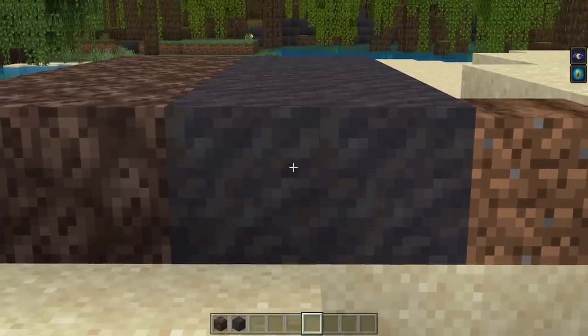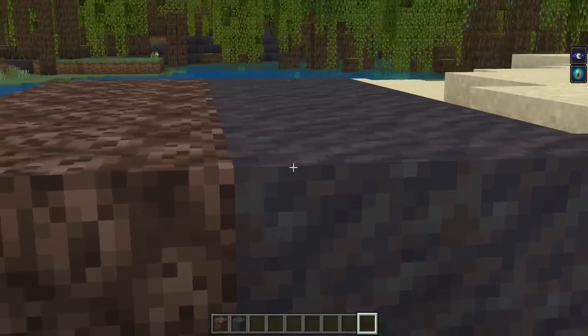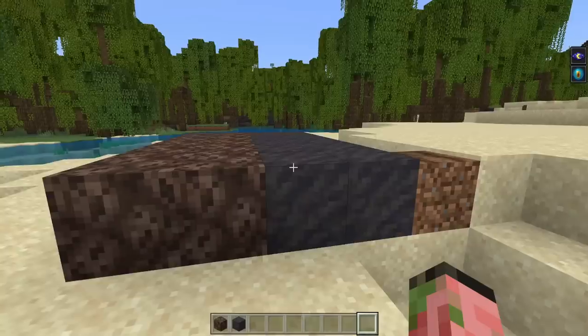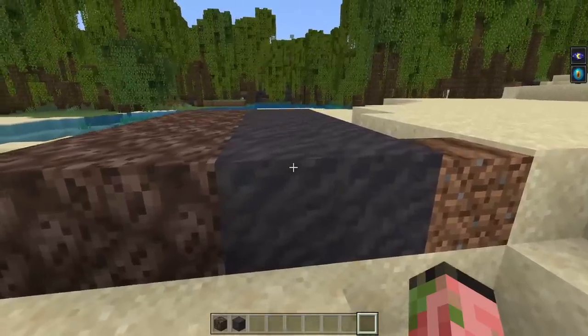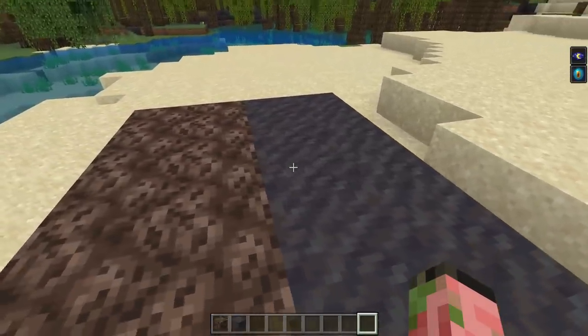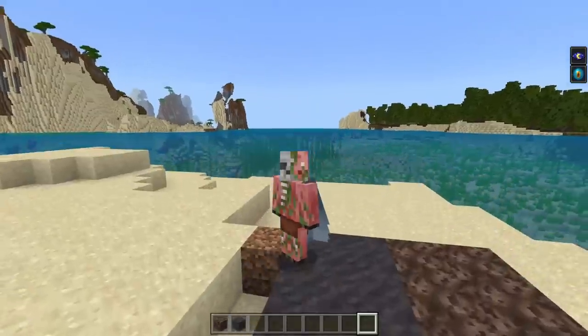There's a known and intended issue with mud blocks in 1.19 Bedrock in that they are a full block instead of a partial block. This is due to a pathfinding bug that could not be resolved in time for 1.19, so they just made mud a full block. Mud blocks aren't quite the correct block — they are slightly incorrect — but it's nothing you're really ever going to notice.